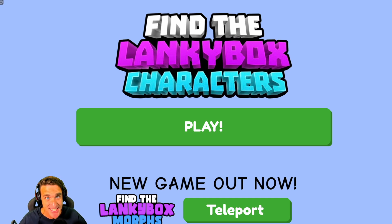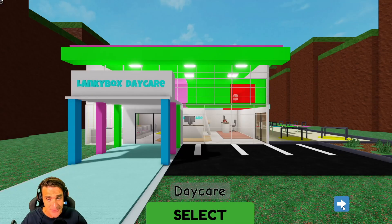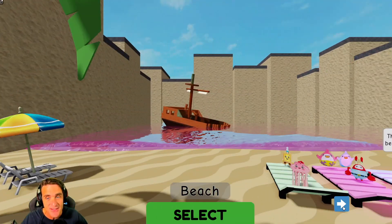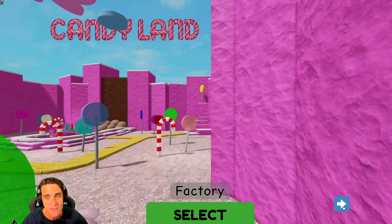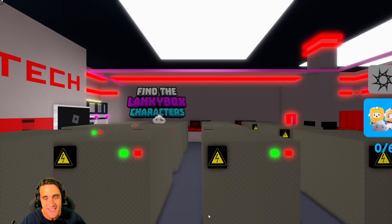We're back visiting the Find the Lanky Box characters again today because they added a brand new section of the map. We found all the characters there, we've done the daycare, we found everything there, then we went to the beach and found everything there, and we even went to Candyland and found everything there. But now look what they have — a factory! We've got to find all the characters in the factory.